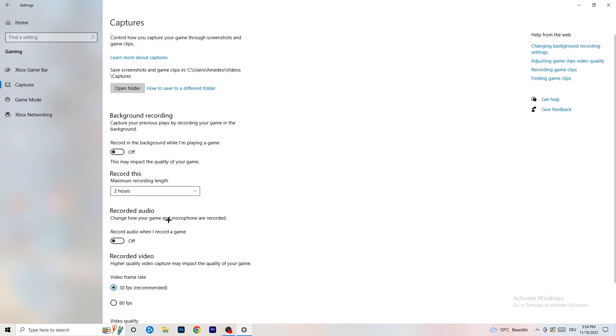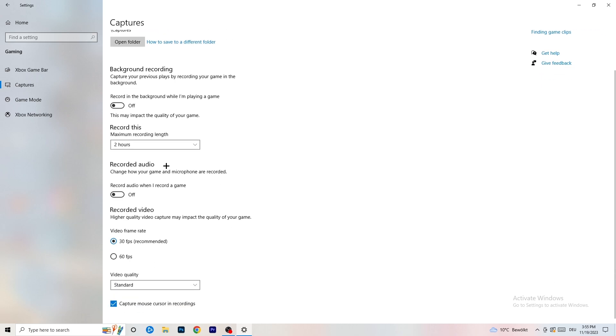Afterwards, click into Captures on the left side. Go to Background Recording and turn off 'Record in the background while I'm playing a game'. If you want to record your game, use the right software — I use OBS, not Windows. Nobody wants to record with Windows. Turn this off because background recording takes a lot of performance and can cause your game not to launch.